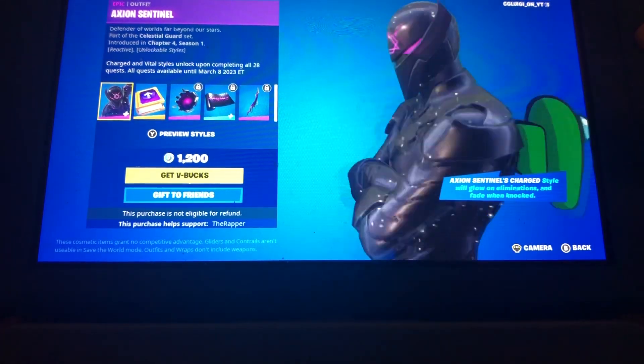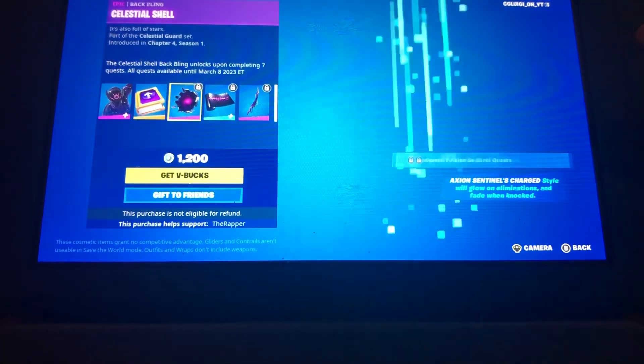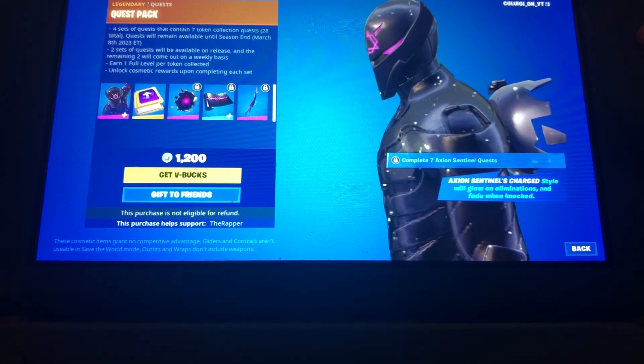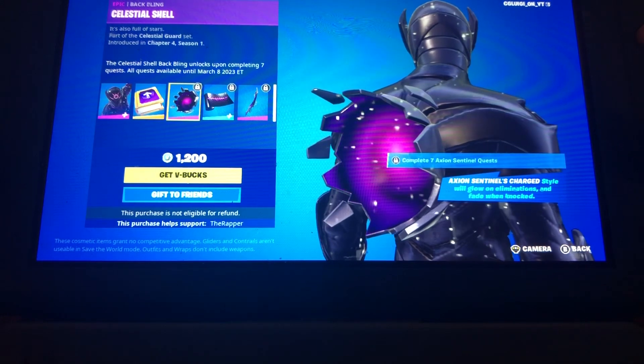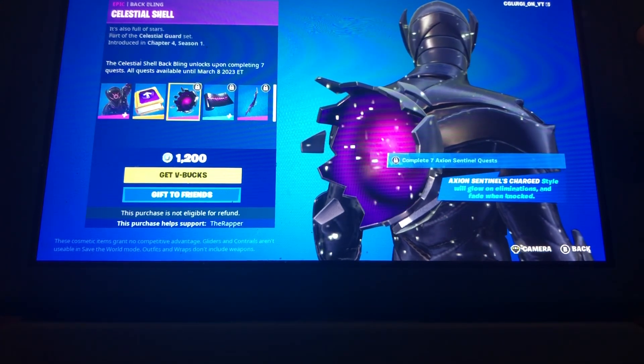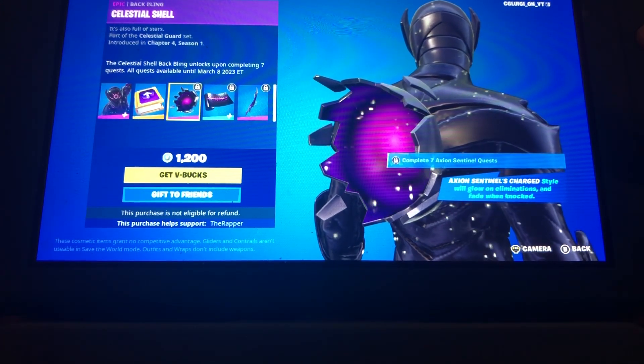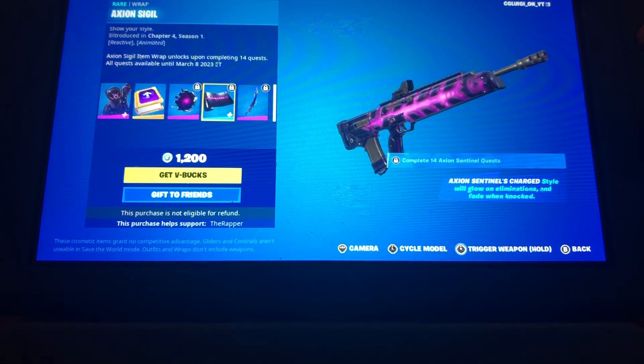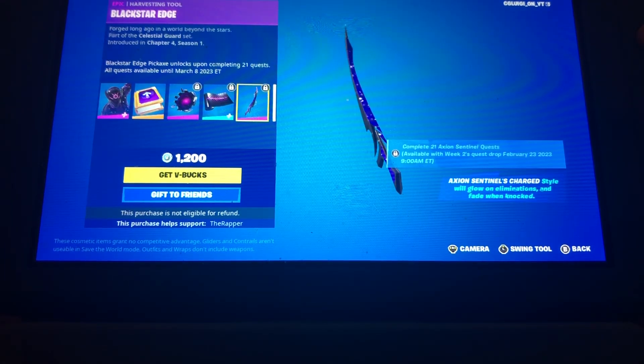They could have done a little bit better on it. Here's the quest pack — there are four sets of quests that contain seven tokens each, 28 total. You have the Axon shell wrap and they have the Star Edge pickaxe. That's pretty cool honestly.